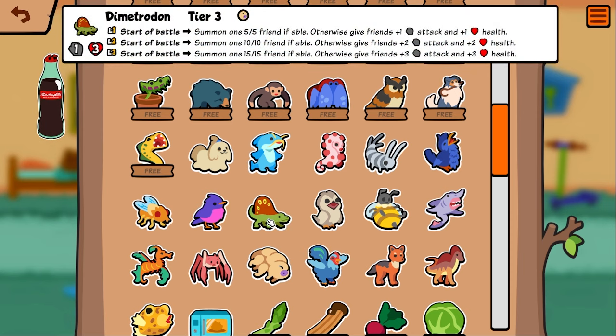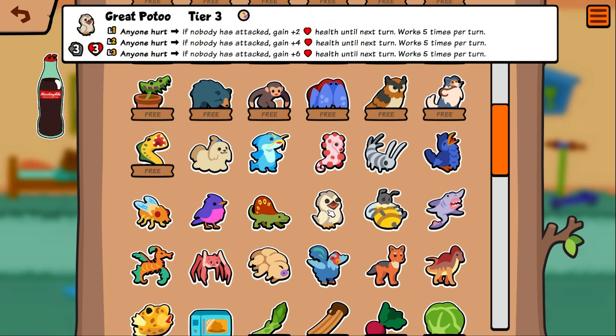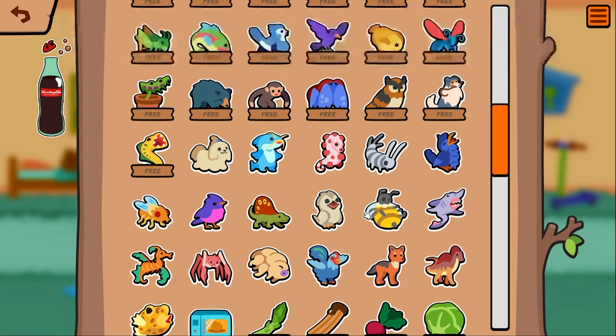Great potoo — if nobody has gained attack and if nobody has attacked, gain two health until next turn. Like with woodpecker, interesting — I don't know how you get use out of it. Queen bee — bee summoned, give it three/three and remove all other queen bees. This is cool because it balances out so you can't just have a board of queen bees that all have honey.